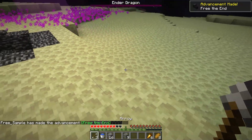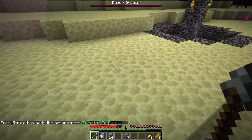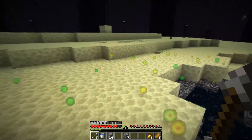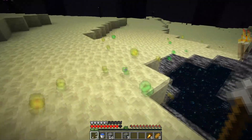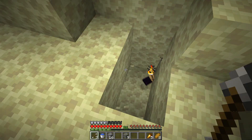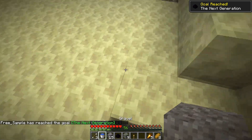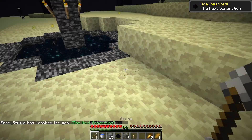And now you would think the challenge is over — the ender dragon is dead, I'm dancing and celebrating, there's XP all around — but there is one more thing I must do: get a dragon egg. Because who slays a dragon and then doesn't use their unborn child to make scrambled eggs in the morning?